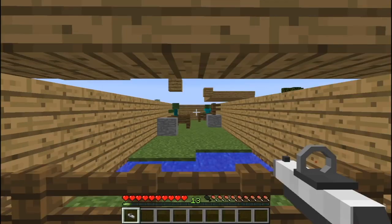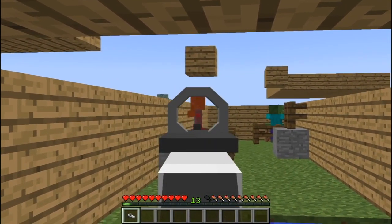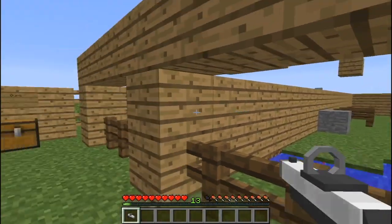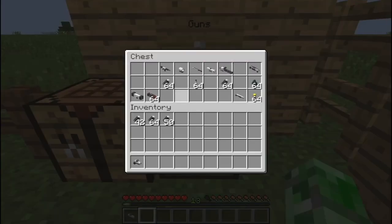If you hit the alt option button, it activates the sight and allows you to be more accurate on long shots. This is the shortest scope we have right now, and we're going to see the medium one in just a second.